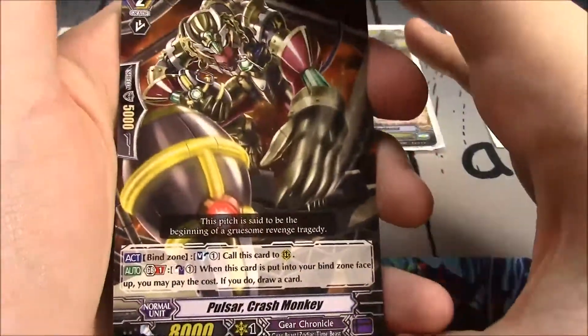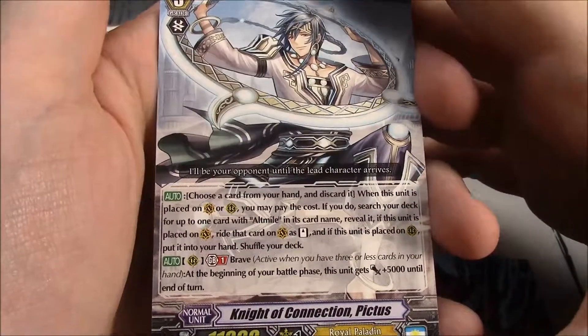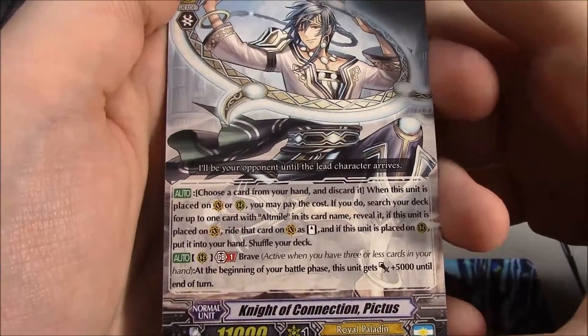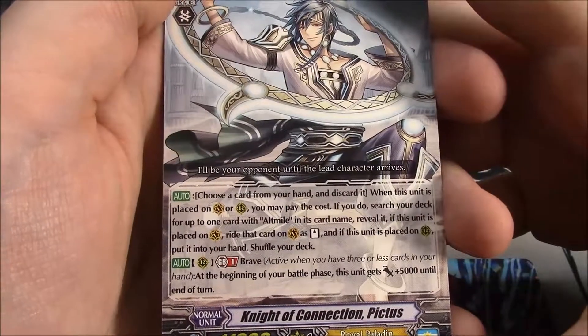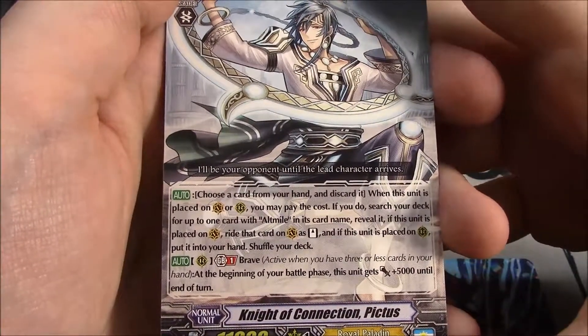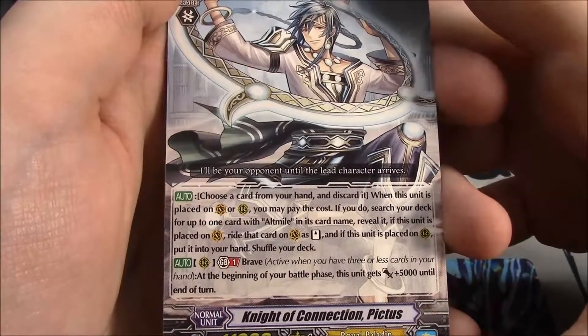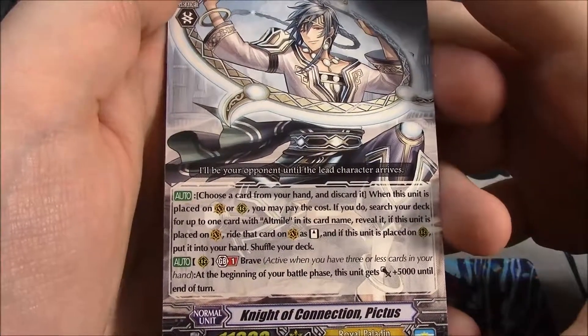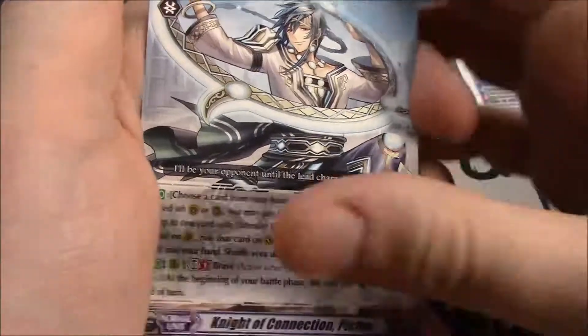Pulsar Crash Monkey again. Pulsar Proceed Sheep again. Knight of Connection — Grade 3, 11k, Royal Paladin. Choose a card from your hand and discard it when the unit is placed on Vanguard or Rearguard; you may pay the cost. Search your deck for up to one card with Alt-Mile in its card name, reveal it. If this unit is placed on Vanguard, ride that card as a stand on Vanguard; if placed on Rear Guard, put that card into your hand and shuffle your deck. GB1 from Rearguard with Brave: at the beginning of your battle phase, this unit gets plus 5k until end of turn.